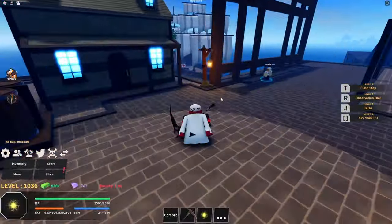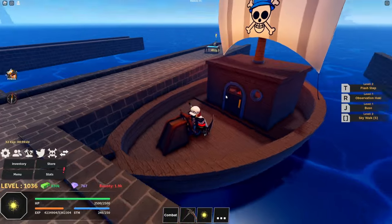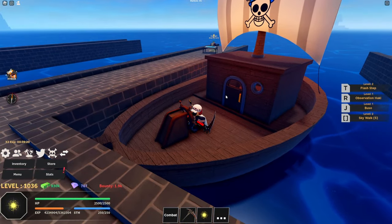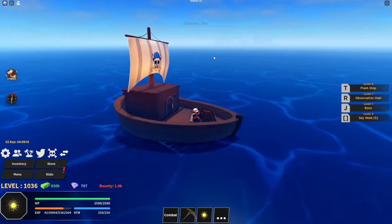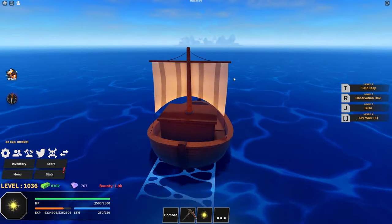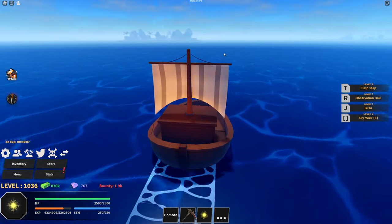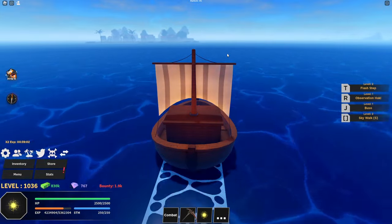We are on Starter Island and we're going to head over to the dock and buy a sailboat. This is already my boat. As you can see, I have my clan here — if you want to join, get into one of my servers when I'm live. We're going to head straight, pass this island right here, and go straight to the first place to get Buso Haki, which is the first one you can attain.